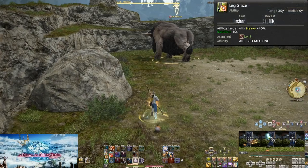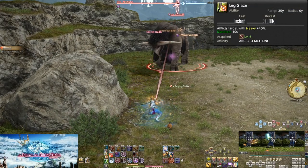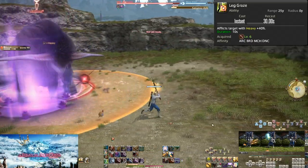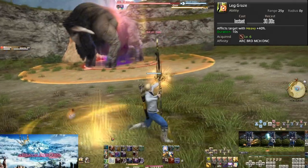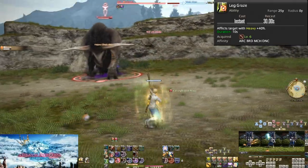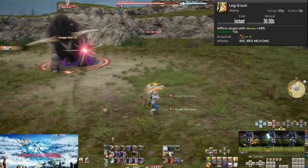Let's get started. We begin at level 6 with Leg Graze. On a short 30-second cooldown, this puts a heavy debuff on an enemy for 10 seconds. The value is a 40% heavy, which translates into a 40% slower speed, as heavy is a movement speed debuff.